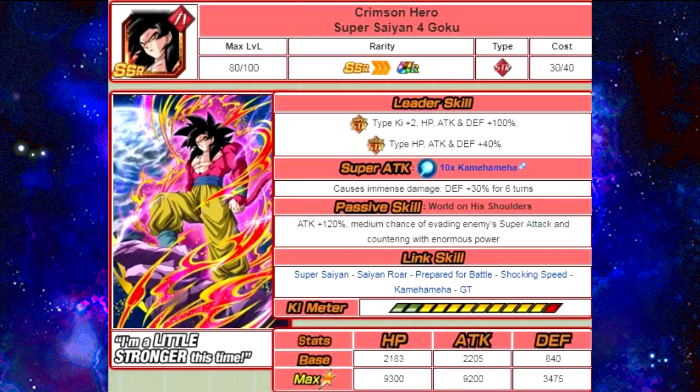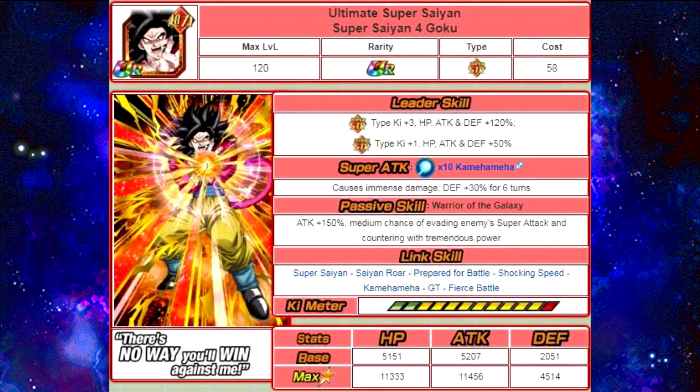He dokkan awakens with 77 medals to Ultimate Super Saiyan 4 Goku. His new leader skill is Super Strength types Ki +3, HP/Attack/Defense +120%; Extreme Strength types Ki +1, HP/Attack/Defense +50%. Super attack is 10x Kamehameha, causes immense damage, defense +30% for 6 turns. Passive skill "Warrior of the Galaxy": Attack +150%, medium chance of evading enemy super attack and countering with tremendous power. Link skills: Super Saiyan, Saiyan Roar, Prepare for Battle, Shocking Speed, Kamehameha, GT, and Fierce Battle. Max stats: HP 11,333, Attack 11,456, Defense 4,514. 12-Ki multiplier 150%, max potential system: HP 16,333, Attack 16,856, Defense 9,114.